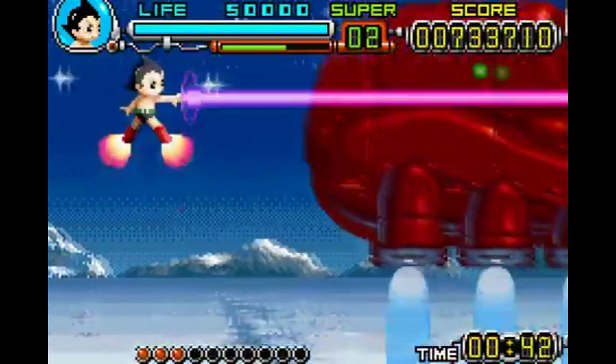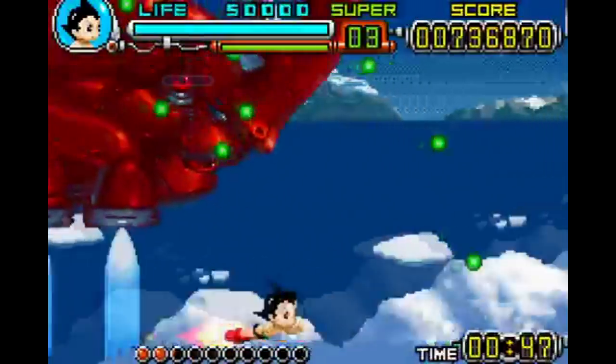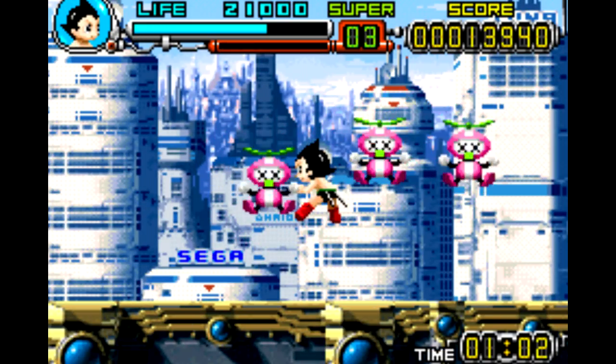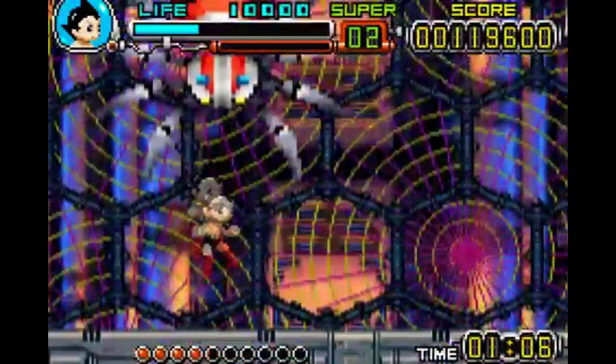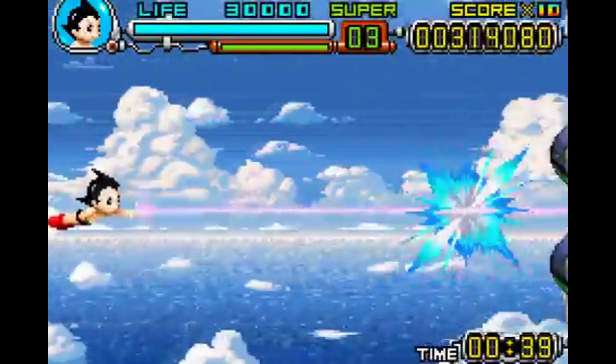There's also a secondary power meter for special attacks that builds up the more enemies you obliterate. Press R to unleash a more powerful laser, and press L to make Astro Boy shoot bullets out of his butt. The game is laid out just as you'd expect a beat-em-up to be structured, with some platforming elements here and there, and an occasional shoot-em-up level thrown in every so often for a little variety.